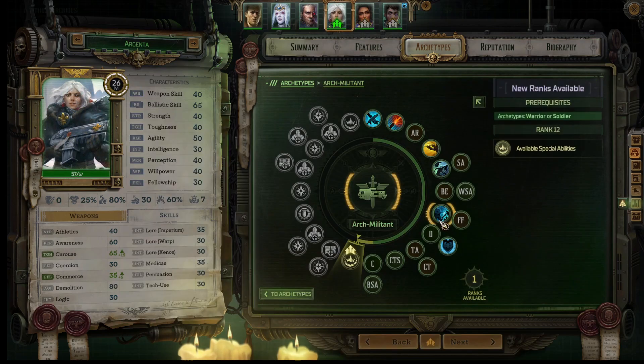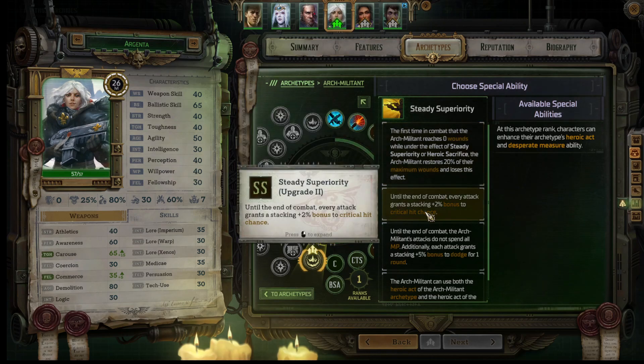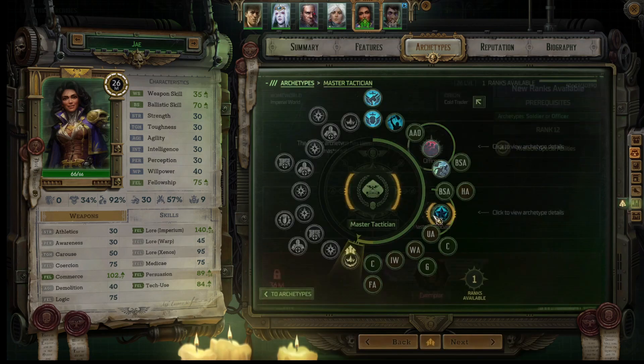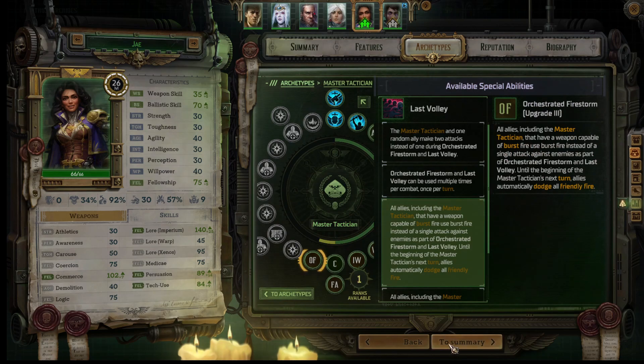She's my Arch Militant. What is she going to get here? Steady Superiority. The first time in combat that Arch Militant reaches 0 wounds, while under the effect of Steady Superiority or Heroic Sacrifice, 20% of their max wounds and loses this effect. I can add every stack - plus 2 bonus to critical hit chance. Arch Militant's attacks do not spend all movement points. Additionally, each attack grants stacking plus 5 bonus to dodge for one round. I like this - attacks do not spend all MP. For Steady Superiority, that's what we're going to do with her. I'm going to give her a different one - dodge all friendly fire.